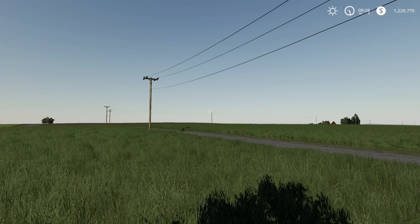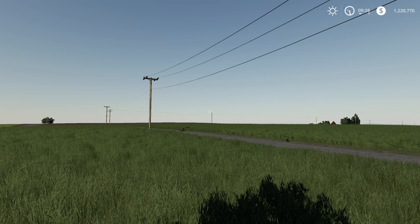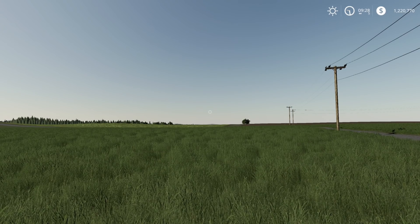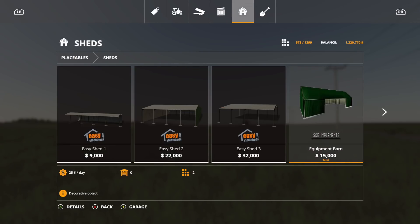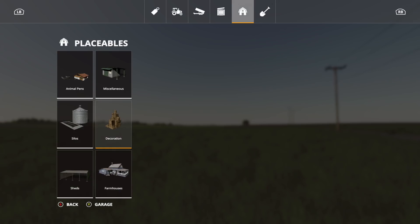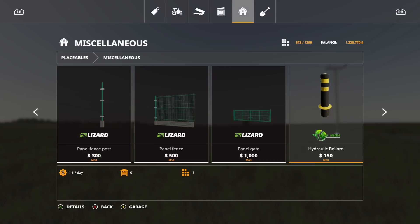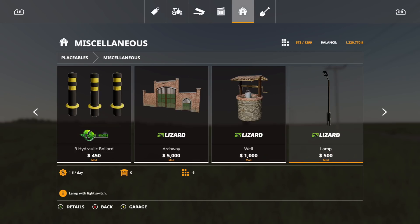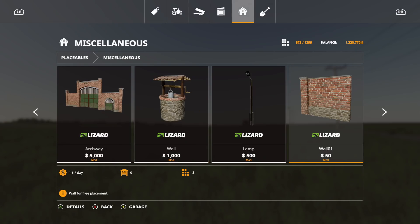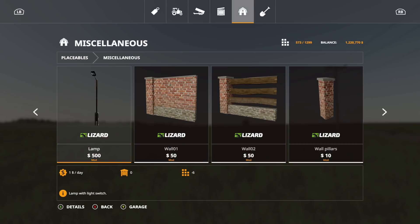Now we're going over to the placeables. First up is the Timbered Farm Extensions. Found under miscellaneous, the pack includes an archway, well, lamp, wall one, wall two, wall pillars, and a gate. Slot counts range from three to six. Let's place a few down — there's a cool looking archway, a well, and a lamp.